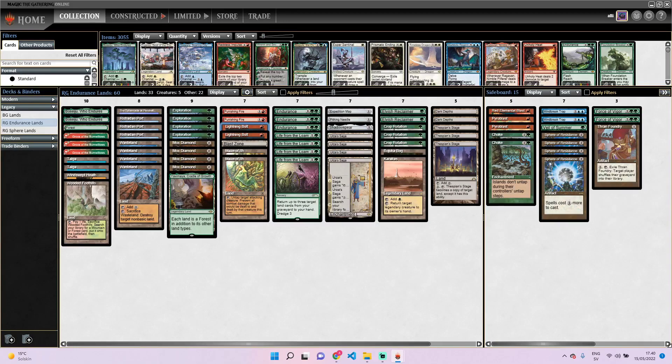So in order to fit two Bolts I cut one Spellbomb, which is a pretty bad card, so I don't worry too much about cutting that one. But I also cut a Crop Rotation, which I don't love. I like playing four Crop Rotations, but other people have been having success with like two or three Crops. I'm testing that now because I couldn't find anything else to cut. I'm still playing three Stages, two Depths, because I want Marit Lage to be my plan B. Plan A is Saga. Then plan B is either the creatures or Marit Lage.